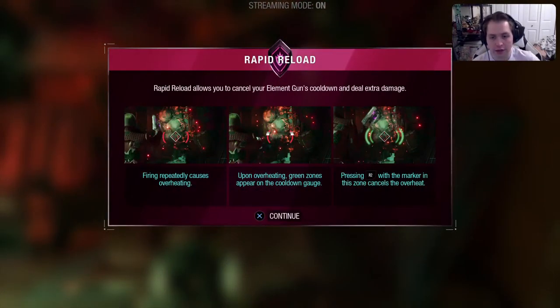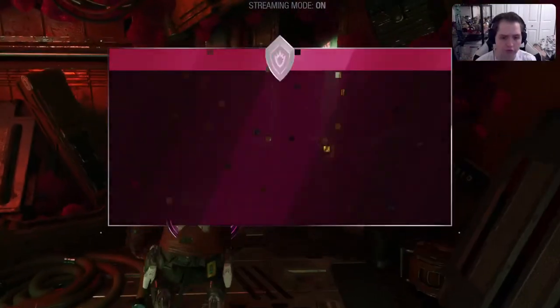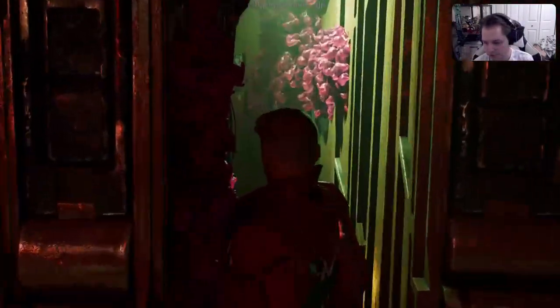Rapid reload. Rapid reload allows you to cancel your element gun's cooldown and deal extra damage. Fire repeatedly causes overheating. Upon overheating, green zones appear on the cooling gauge. Press R2 with the marker in the zone — it cancels the overheat. Cool. Sounds dope. I like that.